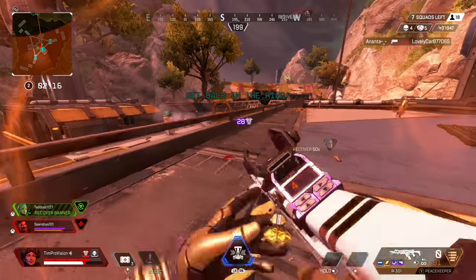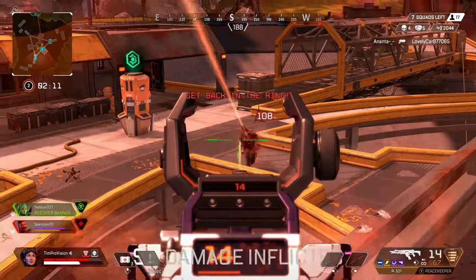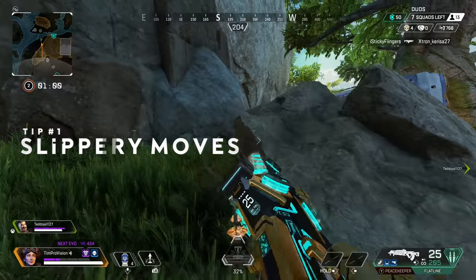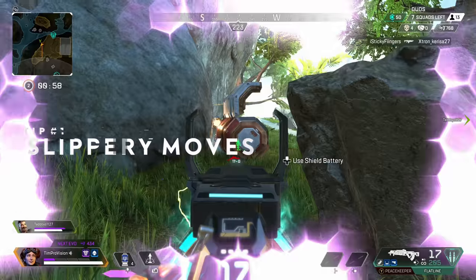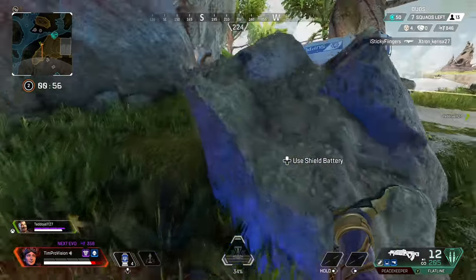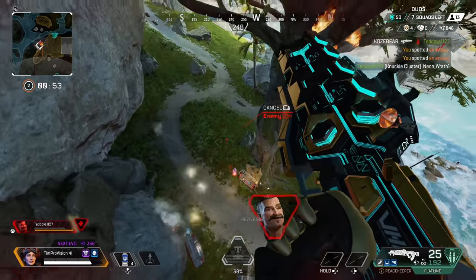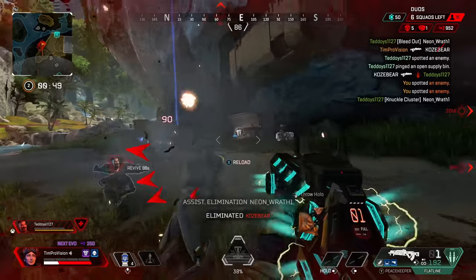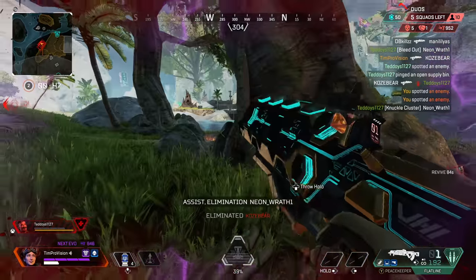Starting with some tips, there is an emphasis on the sliding capabilities of Horizon's passive. On a basic level, you need to be utilizing this sliding movement when dropping from height — either onto enemy players to take close-range gunfights or just to escape out of danger into cover. The big thing is to plan accordingly, as you are going to have a little bit of extra movement after the fall, which could get you into some trouble if you are not expecting it.